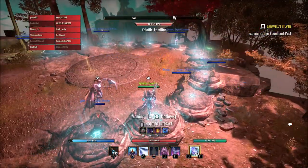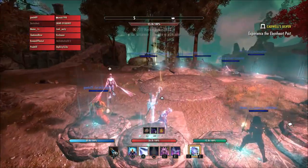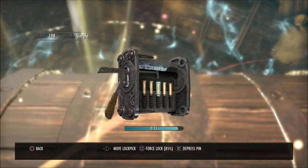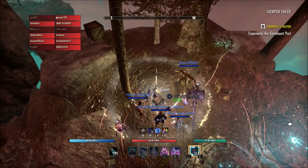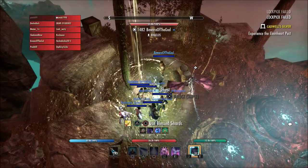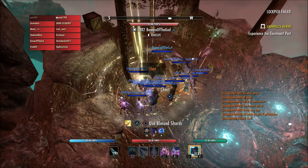I think ZOS could really look at the whole recipe idea and do something different, because we're going to get more recipes in the future. And unless it's like the Sugar Skulls or the Bone Marrow we got over the last few years that vary a little bit, there really is not a lot of point in going after them unless you're wanting to sell them on a trader or something like that.